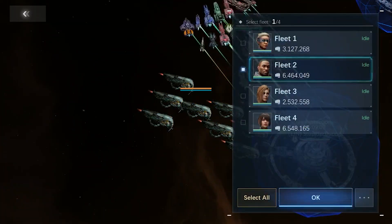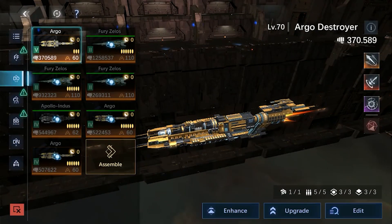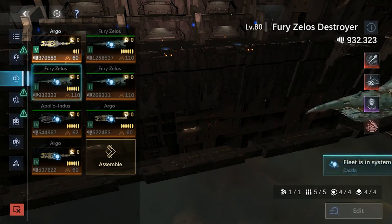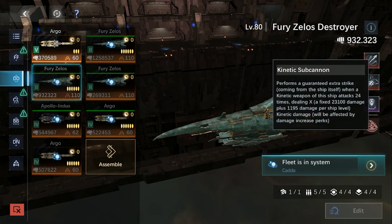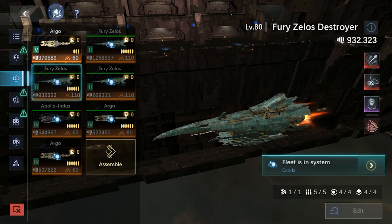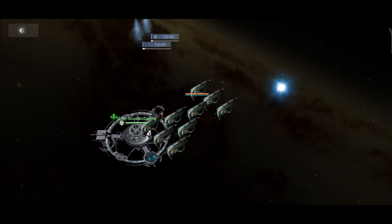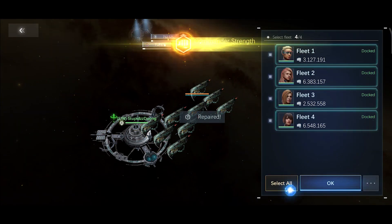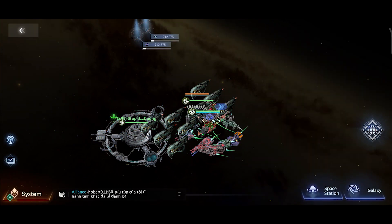Let's look at some practical examples. Currently I have 2 very powerful kinetic weapon ships — 2 Fury ships with 6 upgrade chips each. The Fury has a skill that deals very strong kinetic damage that cannot be dodged, making it suitable for a squad without added accuracy stats. I will use the destroyer fleet to evaluate Morpheus's actual combat ability and compare with Elena, one of the most suitable Admirals for Fury.